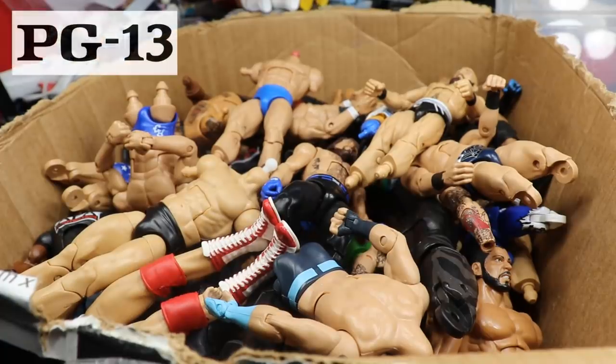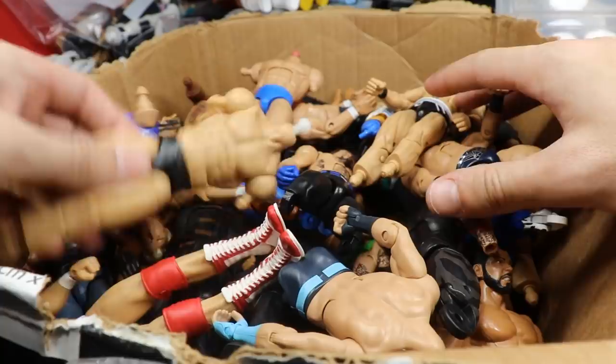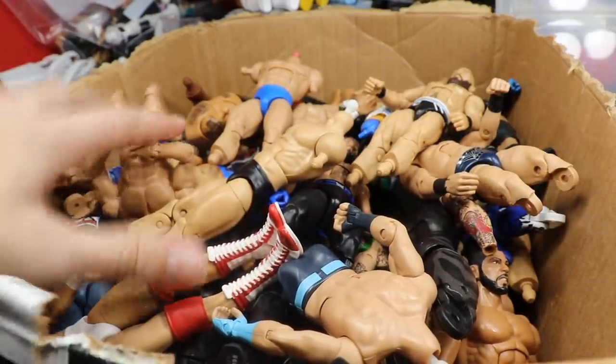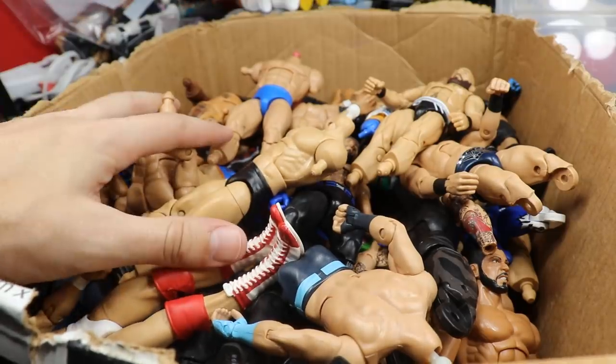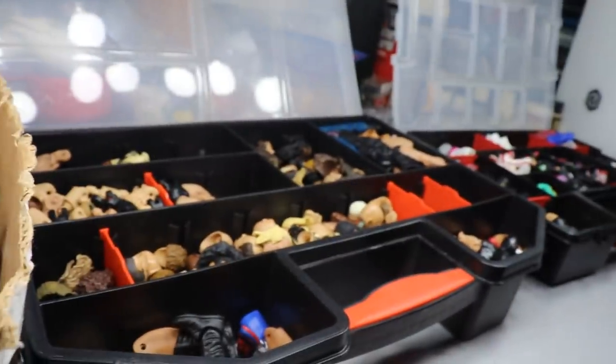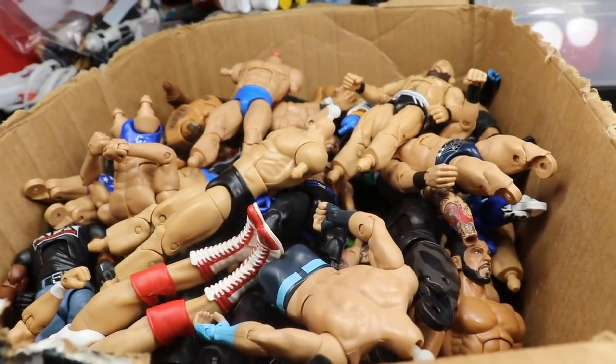Welcome to an epic mod-am toys video. Today we have Thinking Outside the Box episode number four. We have the big old fodder box full of loose elites that are in shambles. That's the whole point of Thinking Outside the Box — we take this box and try to get these guys full again, make them complete with all their body parts attached. Then we combine that with the fodder boxes which have all the different parts.